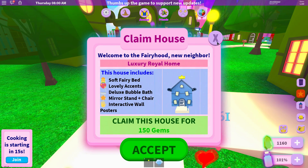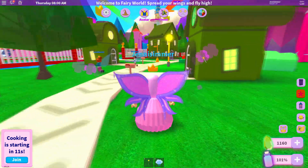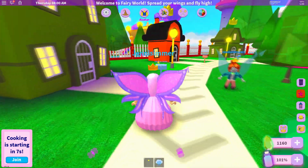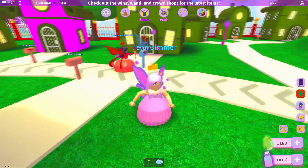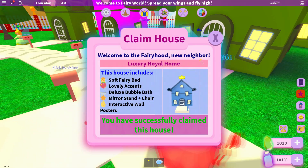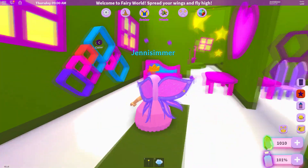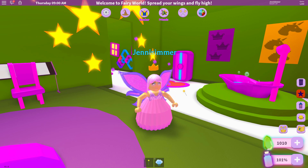That one is 50 gems and this one is 150 gems. My daughter — I saw her playing this the other day and she had one that cost 500 gems. I don't know which one that is. I thought this one costs that much. Well, let's buy the 150-gem one anyway — click claim, accept. Let's go into my house!